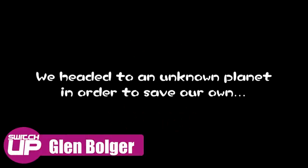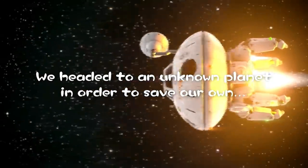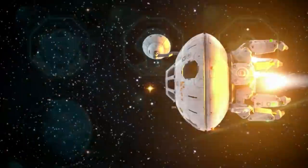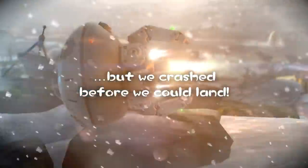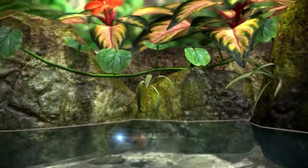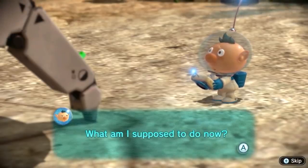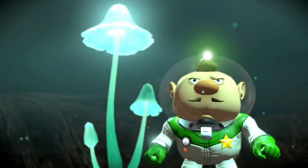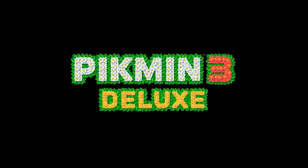The Pikmin series began life on the Nintendo GameCube back in 2001 and told the story of a spaceman named Olimar who had crash-landed on a strange planet and needed the help of the planet's inhabitants, the titular Pikmin, to find the lost parts of his ship. A sequel was also released on the GameCube which built on the first game's premise. A couple of Wii ports followed in subsequent years before a new third entry released on the Wii U in 2013, and it's a deluxe version of that very game that has now released on the Nintendo Switch.